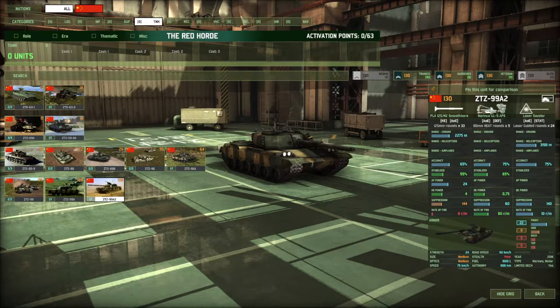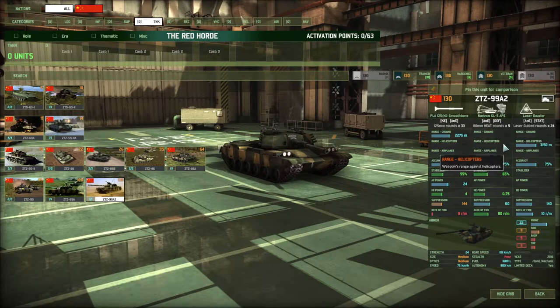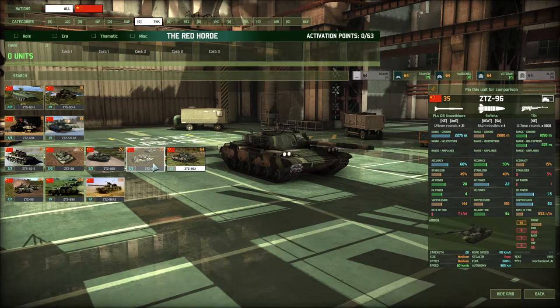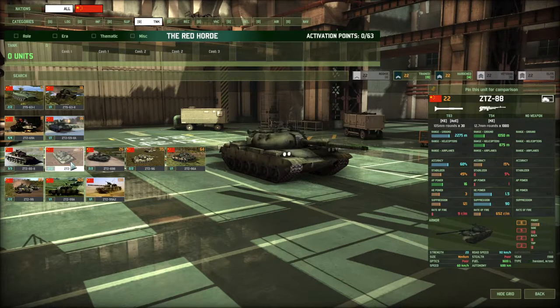Looking at the same tier, a few better numbers, but you notice this one has a laser dazzler for choppers — it kind of stun-stops them, which can be effective for closing range with choppers and shooting them down. You also have active protection and a smooth bore gun. It's got a decent stabilizer but rate of fire is eight, so something to be desired — most NATO tanks shoot at nine or ten. Take that into account.